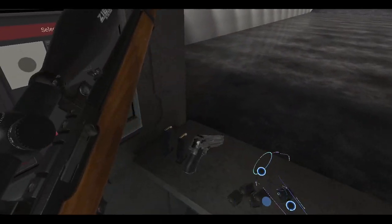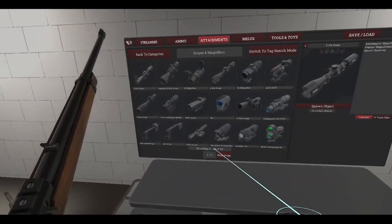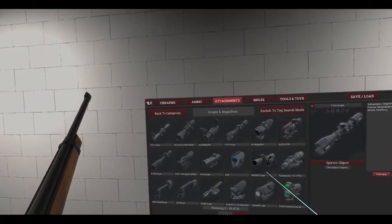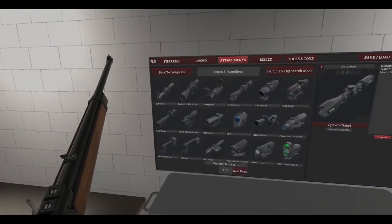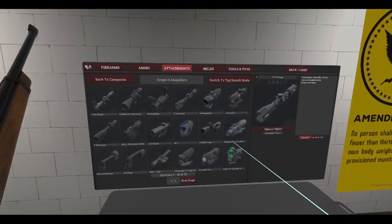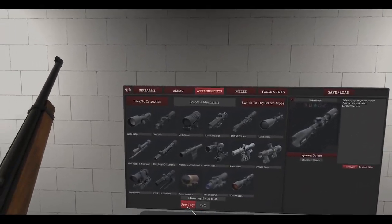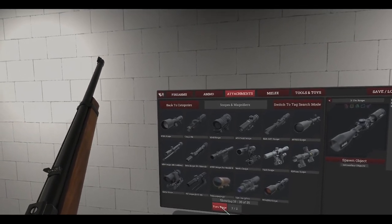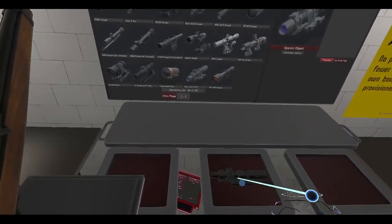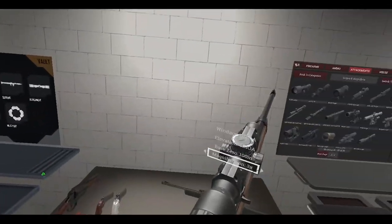We're out of ammo. Let's change to a different scope — that 3-12x is a little overkill for the distances in this range. Let's go with a low power scope instead, and we'll try that.